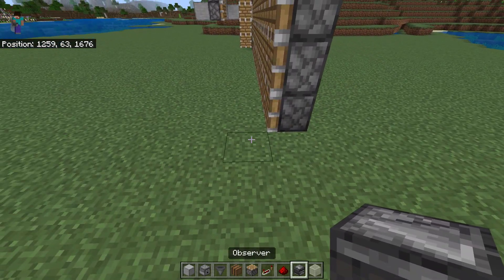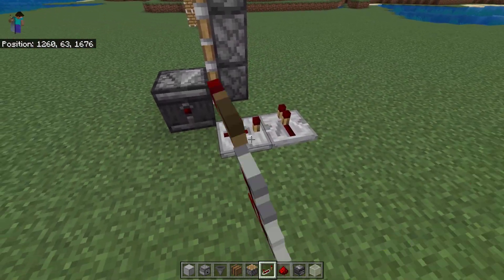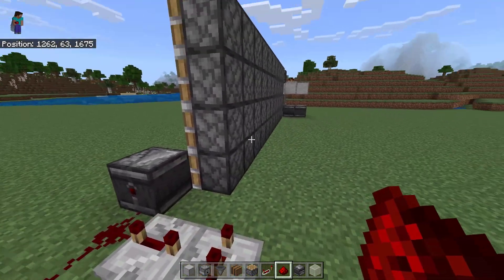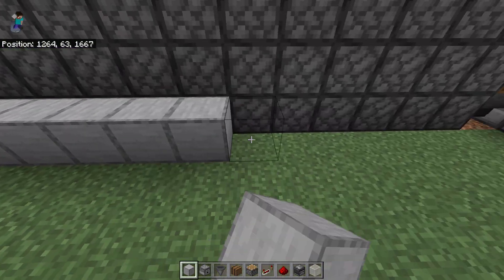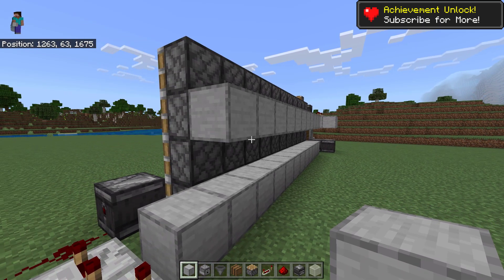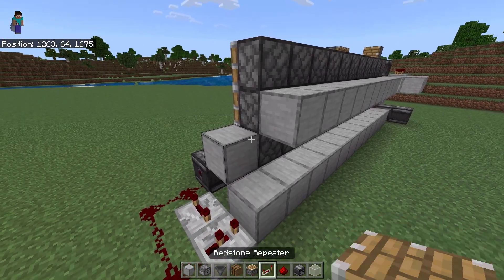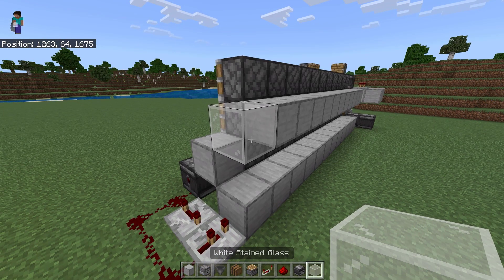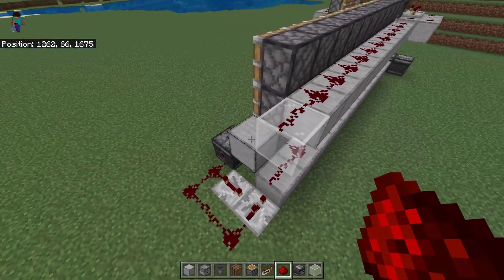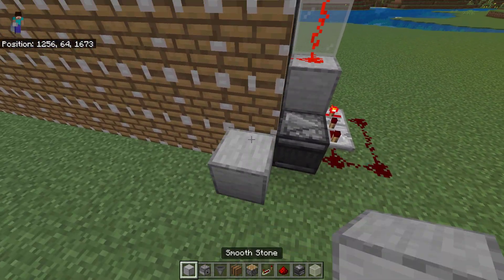Next, place 1 observer here. Then place 2 repeaters again over here — do the same thing as before. Now put the building blocks along the piston like this. And place 1 building block and glass block here. Then place redstone along these blocks like this. If you do everything right, it should look like this.